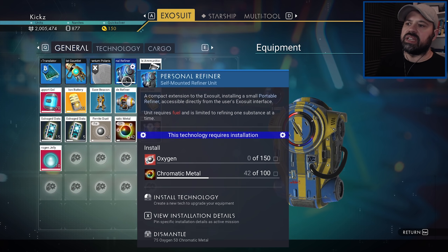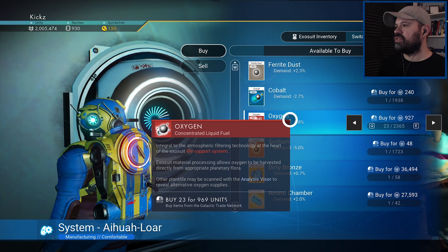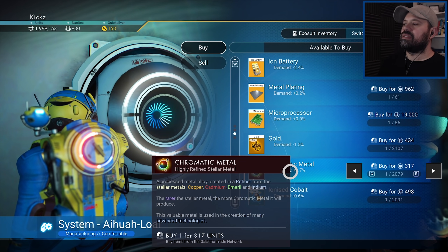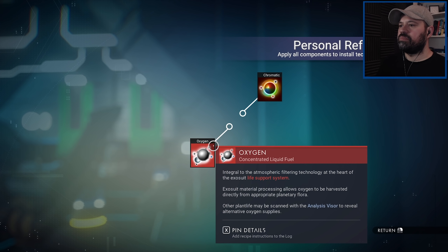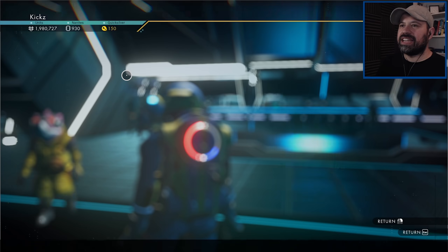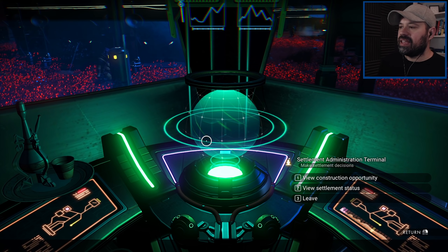Now we need to install the backpack upgrade. We don't have enough chromatic metal or oxygen, but that's fine - we can get that very easily. We have the oxygen here that we need, and the chromatic metal as well. We need 150 of those, so we're going to refine 58 chromatic metal. Beautiful - now we have an onboard refiner! I'm not sure how we access this... we click on it - fair enough.